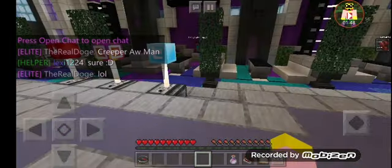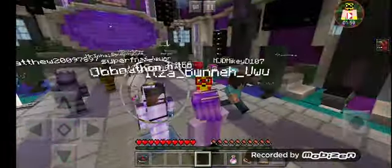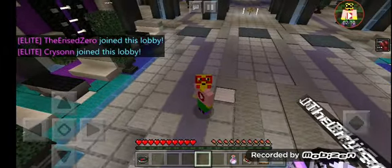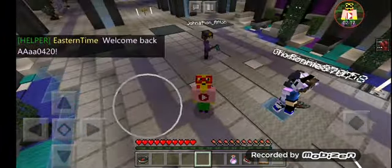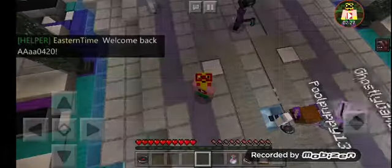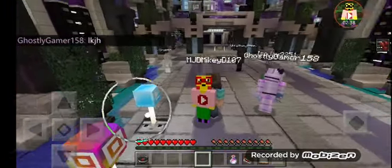As y'all can see, I have my skin on. I'll go into first person. As you can see, I am now in third person, and you can see my skin is working flawlessly on the server. But of course, Java players unfortunately do not see me as the skin — they see me as a default skin, which basically looks somewhat like this.